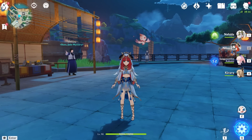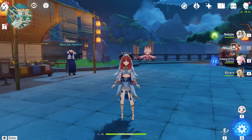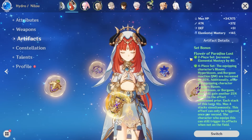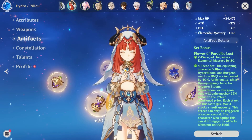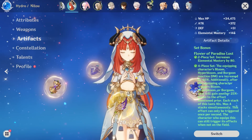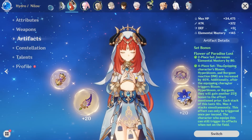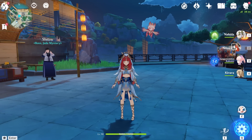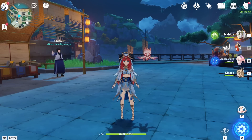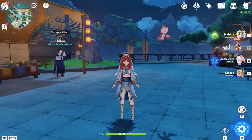Some people watching my videos recently have noticed that I keep changing my Nilou artifacts. I've been using a four-piece Flower of Paradise Lost set a lot recently, and I know it can be quite confusing. People are commenting that they don't even know what artifacts they should be using now, so I thought I should just make this video summarizing her different builds and helping you decide what to use.